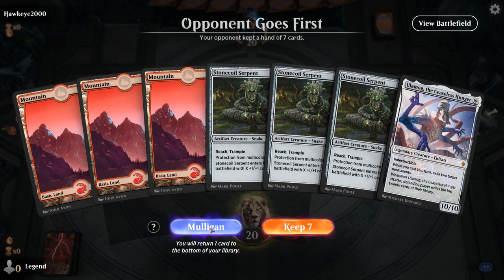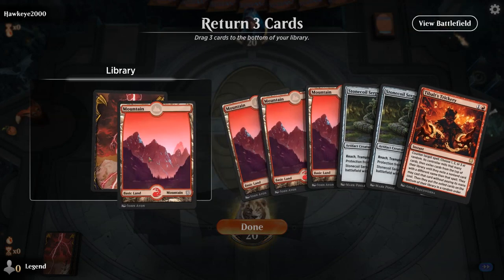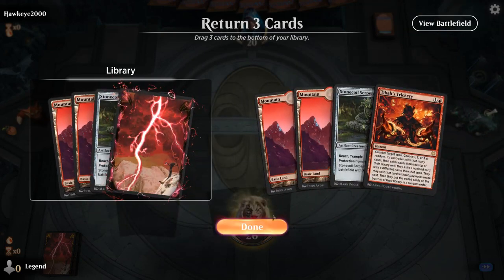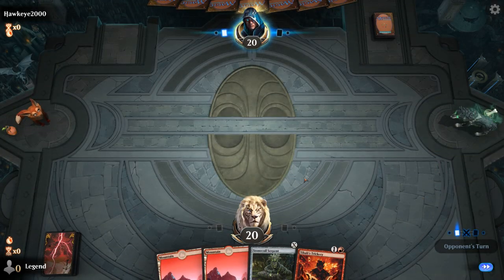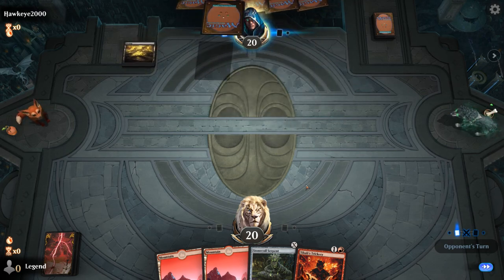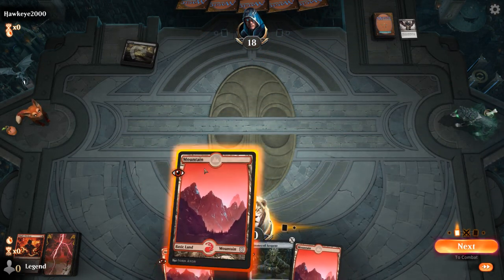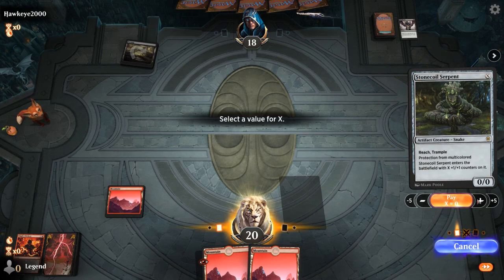Alright, we're on the draw — let's take a mulligan. And this is all we need: two lands, a Serpent, and a Trickery. We finally faced a Thoughtseize deck. GG's — we're gonna have to try and win with Stonecoil. I wonder if our opponent's also packing Legion's End.